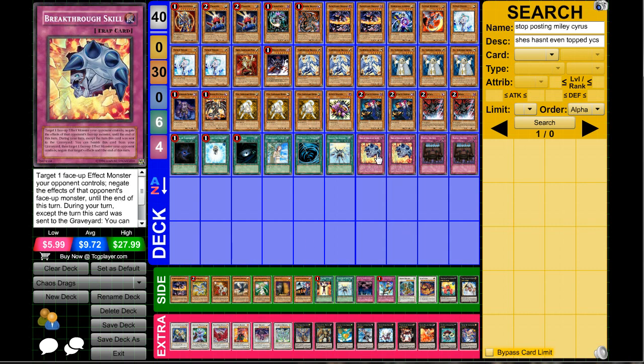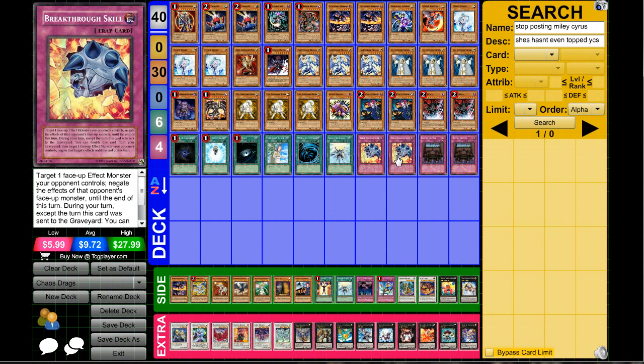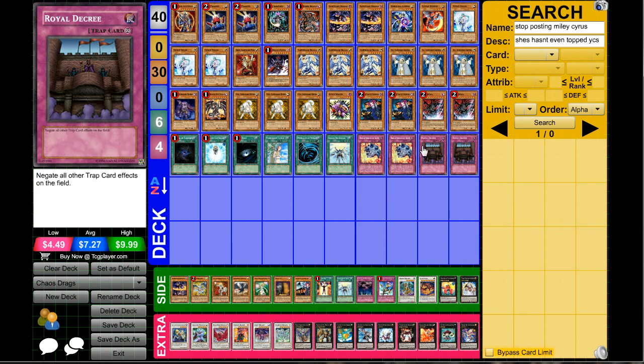For traps I decided on two Breakthrough Skill for more Ophion hate — this deck absolutely loses quickly to Ophion if you don't have a Raikou or something to stop its effect. Two Royal Decree as well. Remember, just because Decree is up doesn't mean you can't use Breakthrough Skill — when it's activated under Decree it won't resolve properly and won't negate the monster's effect, but when it's in the graveyard and you banish it, it will still get the effect since Royal Decree only stops trap card effects on the field.